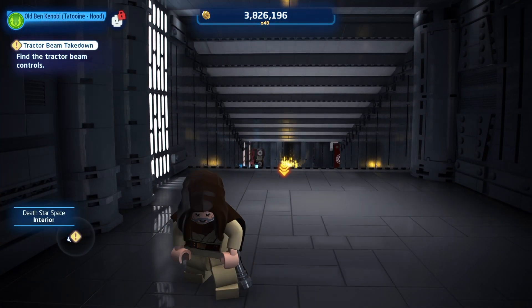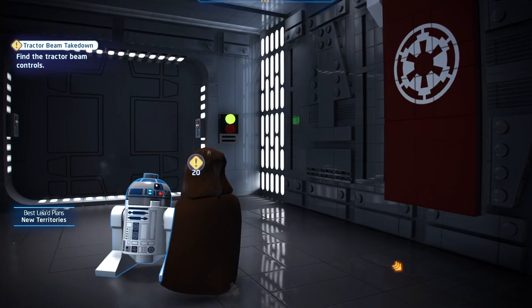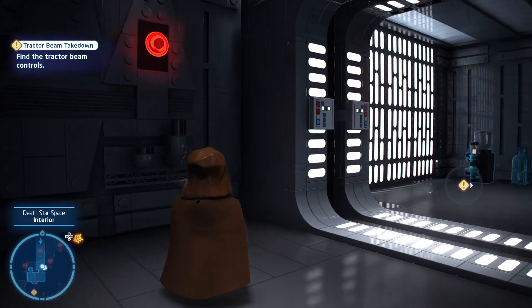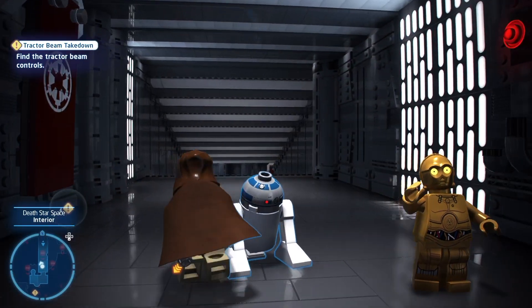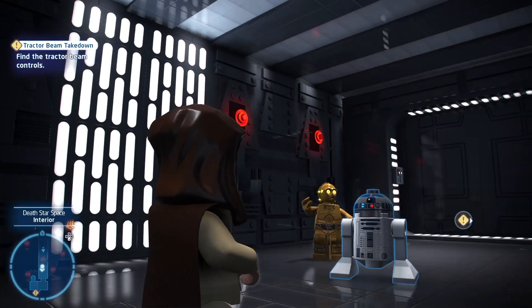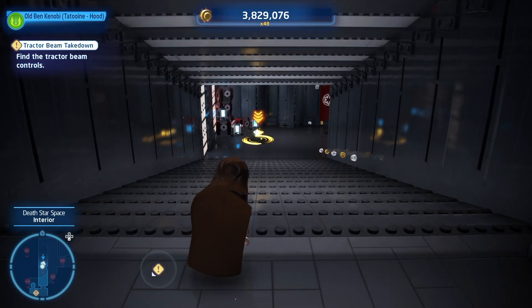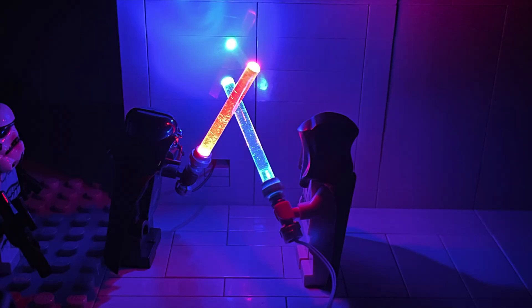Obi-Wan Kenobi, Tatooine Hood. We are now on the Death Star and I think that's it for this Lego Star Wars The Skywalker Saga walkthrough. In the next one we will continue on with the story - possibly fight Darth Vader, who really knows what's going to happen. Thank you guys for watching, drop a like if you enjoyed, subscribe to the channel for more, and I will see you all in the next one. Bye!